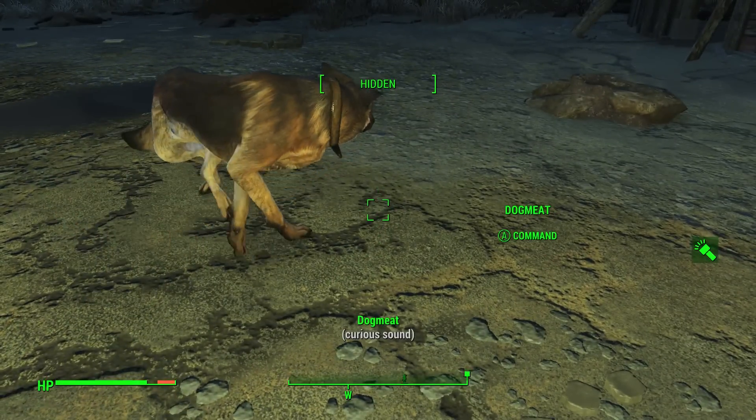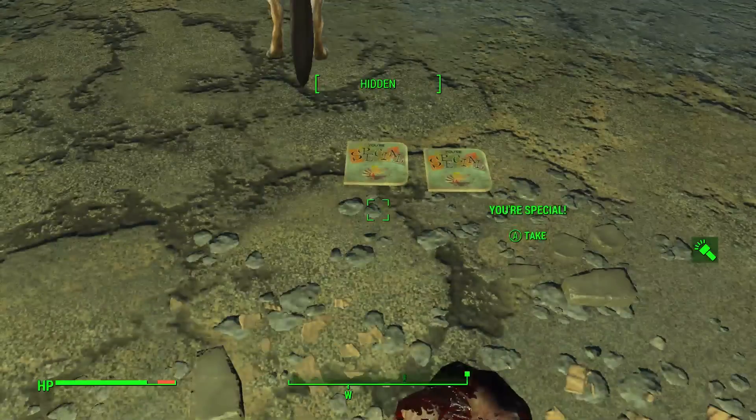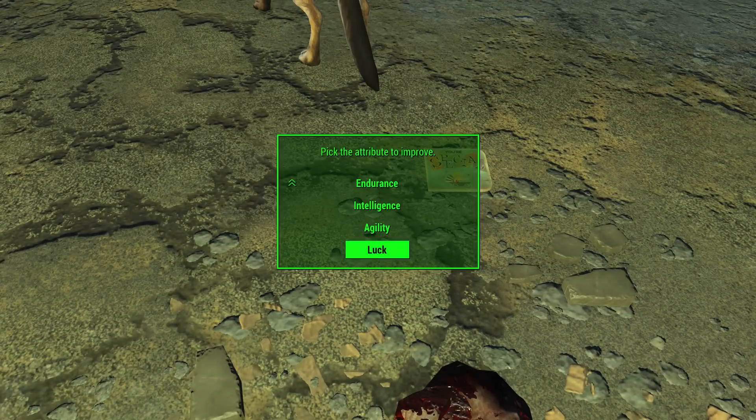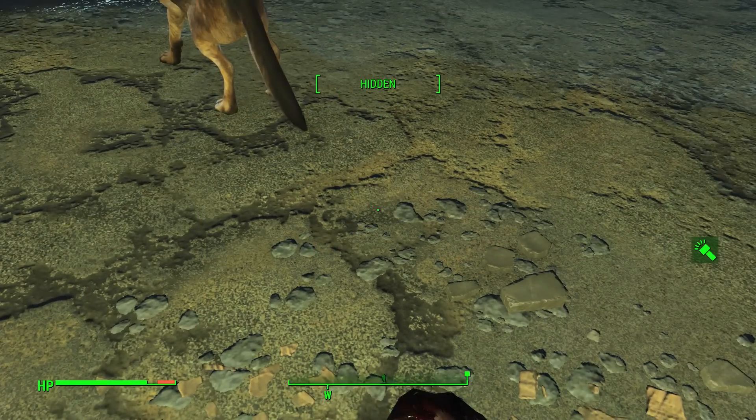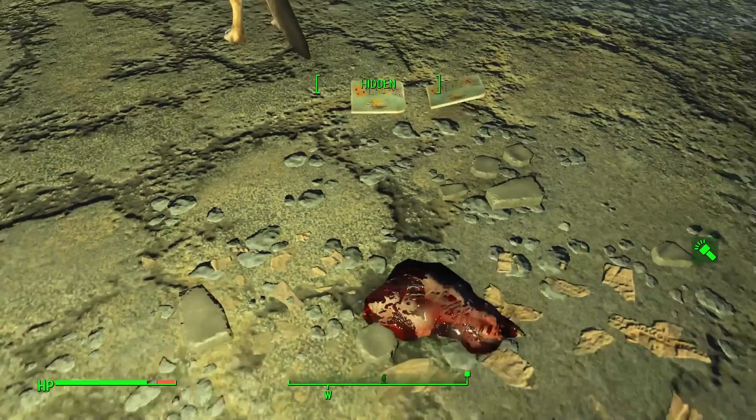What you'll need is the Your Special book. It's available inside your house underneath Sean's crib in Sanctuary. Once you've read it, you'll see a little screen where you're able to, for one time only, improve one of your skills. There's a little trick that lets you get that book again and duplicate it.